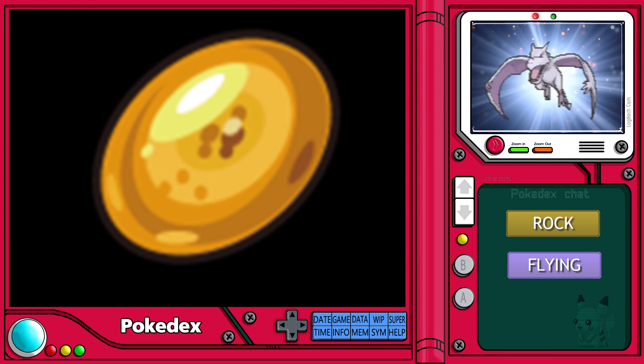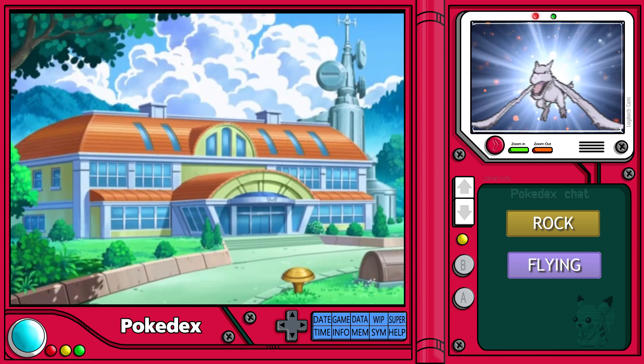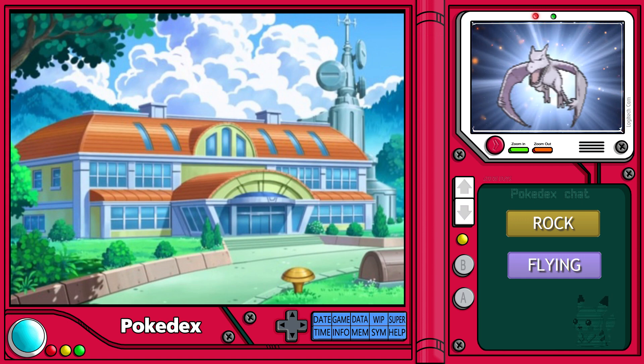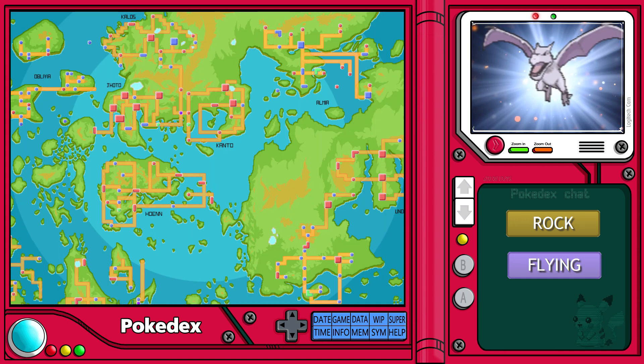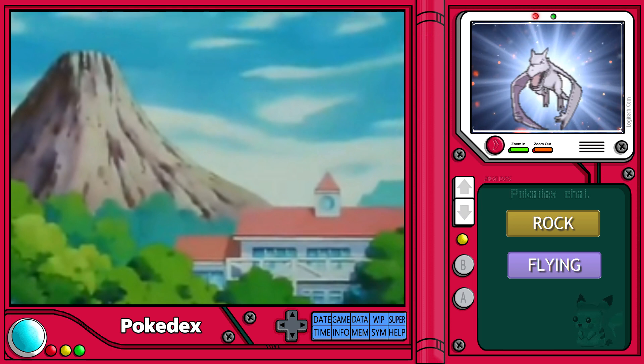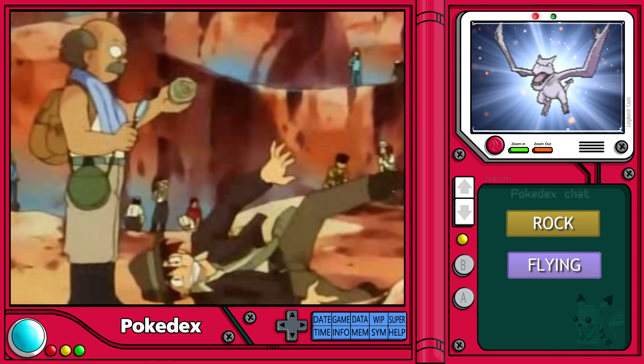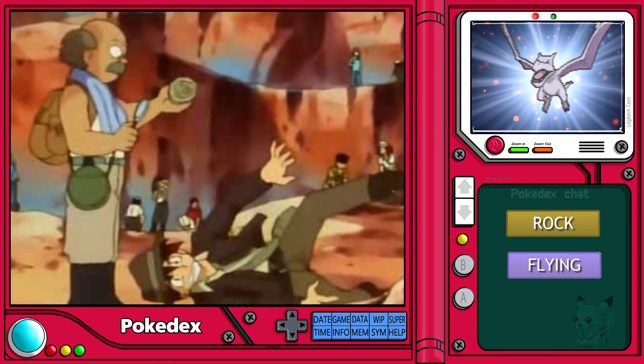Most owners of an Aerodactyl have acquired it by finding one of its fossils in the wild and having it resurrected at a fossil restoration lab. These labs can be found on nearly every continent, but the technology was pioneered at the famous Pokémon Lab on Cinnabar Island. So next time you are in the mountains or desert hills, keep your eyes on the ground because you may just be stepping on your ticket to this rare Pokémon.